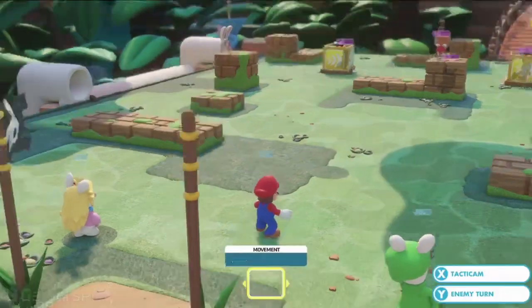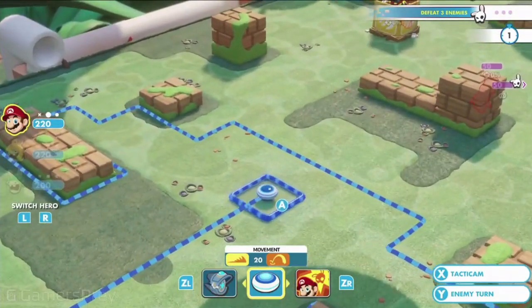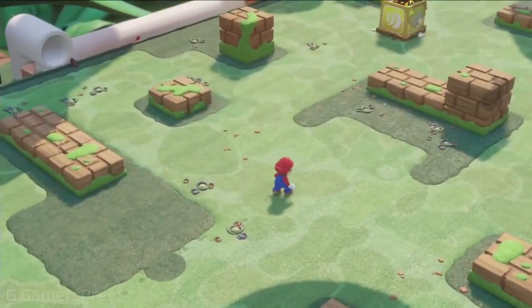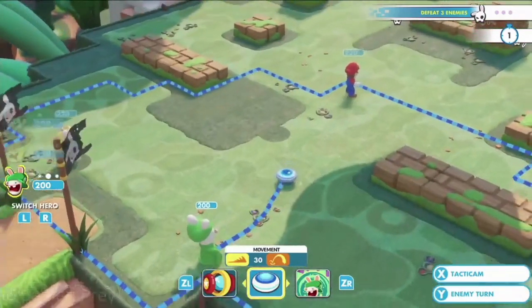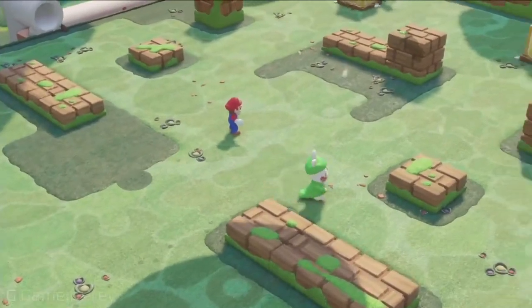The blue zone is your zone of movement, so you can move anywhere you want within that zone. You can also use battlefield elements such as covers for protection — here Rabbid Luigi is using half cover or full cover.